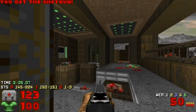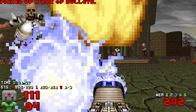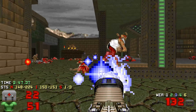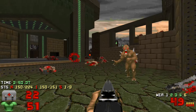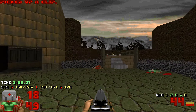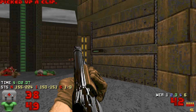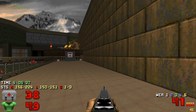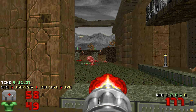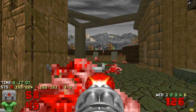Actually this door is not that obvious — you need to go over there. Now we can get the yellow key and I'm really low on health, but I think it should be good. Here I'll use the chaingun because there are a lot of heat scanners far away.